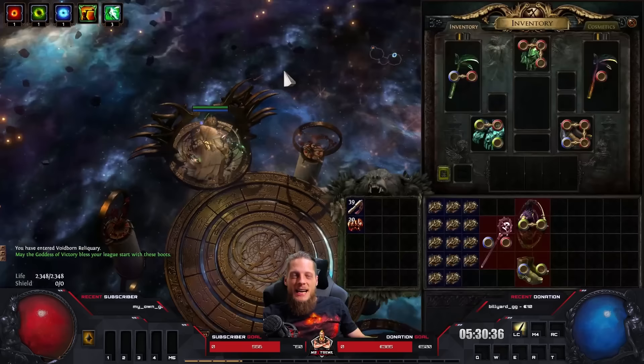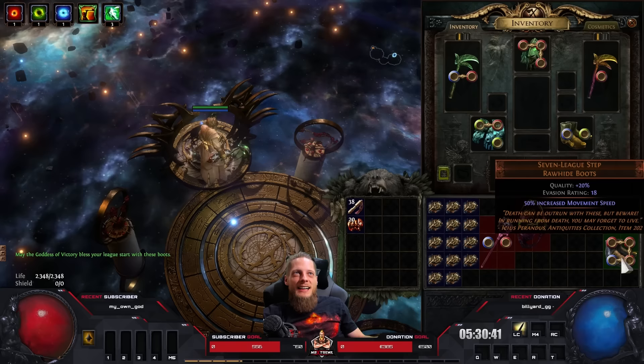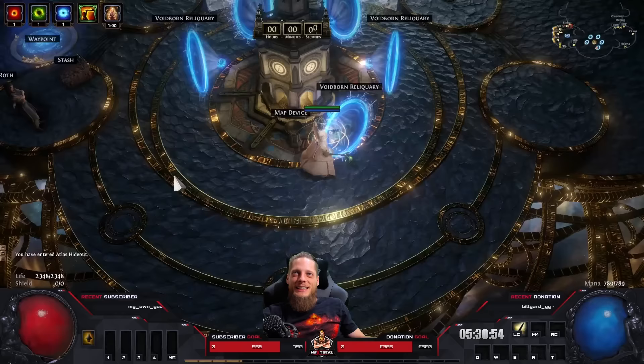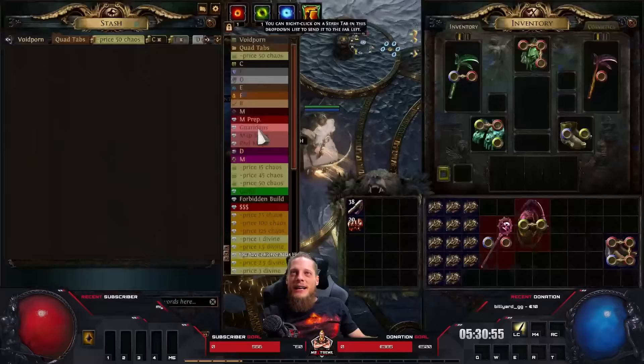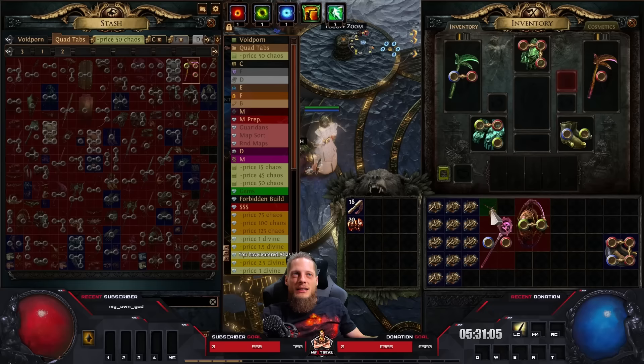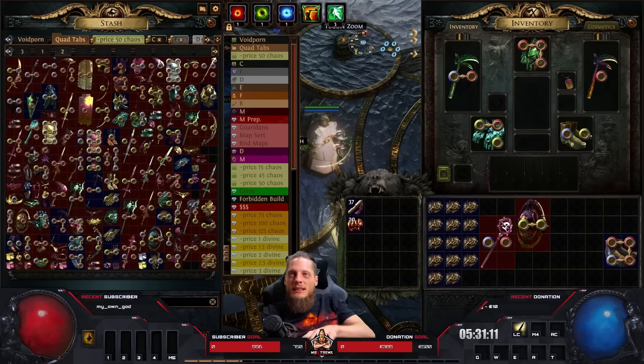Yes! There they are — Seven League Steps! Our speed gear is almost complete: double hatchet, double 10% movement speed, the Onslaught helmet, and now we have the Seven League Steps. Wait, didn't we have a Karui Ward somewhere? A jade amulet — I'm pretty sure we had the jade amulet somewhere. There it is! That also has 10% movement speed.